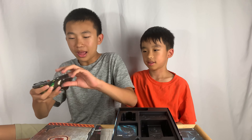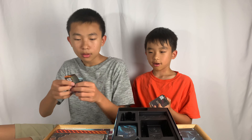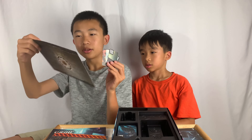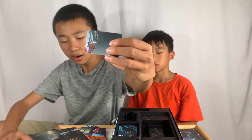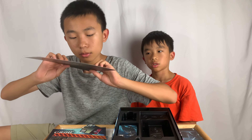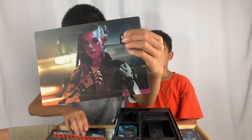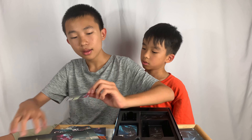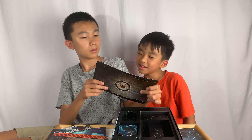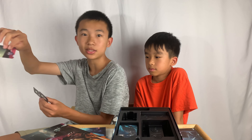Here there are four implant cards. You can place them on the implant board to make the character become a cyborg. For example, this is an ear implant and you place it over her ear. By putting these implant cards on her, it seems like you get special powers — for example, the vision one might let you see certain clues.